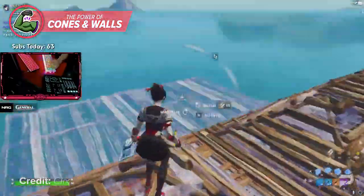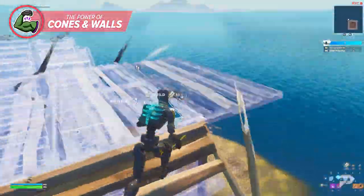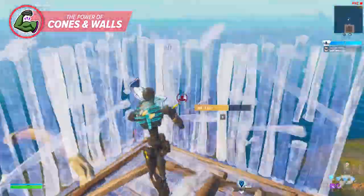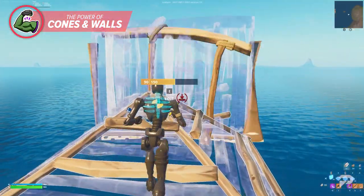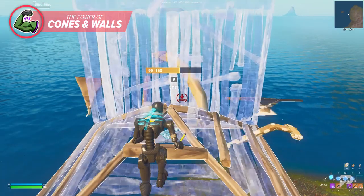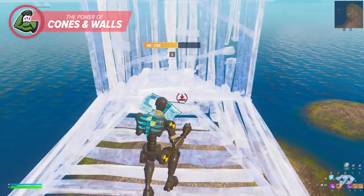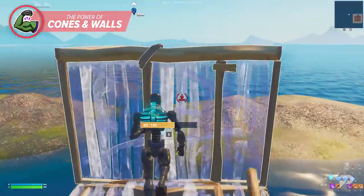Using cones and walls as your main building pieces creates much better angles and gives you more opportunities to work with. Many people assume ramps and floors are the only way to trail an opponent in a build fight, but with proper crosshair placement and jump timing, cones and walls can increase your mobility and end fights quicker. Position yourself about half a tile away from your wall with a cone at your feet, and place your crosshair just slightly above the top of your wall — this causes the cone to be placed on the opposite side of where you're standing. Once that initial cone is placed, you can add two additional cones to the left and right of it.